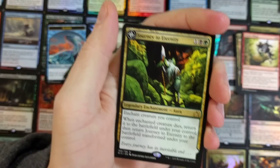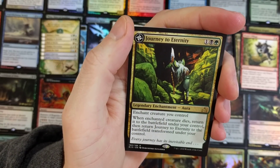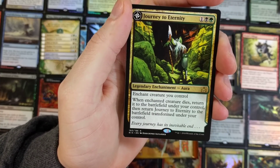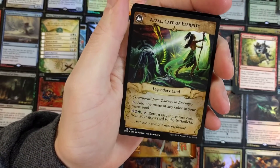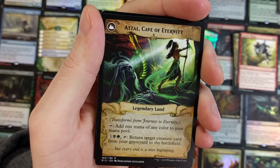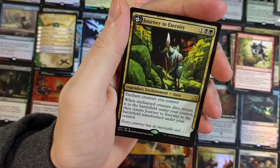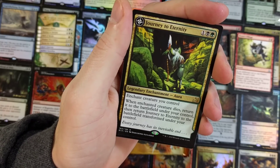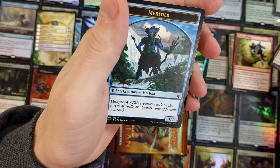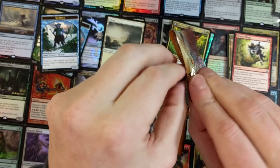And a Journey to Eternity — nice. Enchant creature you control; when enchanted creature dies, return it to the battlefield under your control, then return Journey to Eternity to the battlefield transformed: Atzal, Cave of Eternity — add mana of any color to your mana pool, and for five, return target creature card from a graveyard to the battlefield. Black and green. That's a really good card for limited play. So maybe we'd go black, green, and splash blue — maybe.